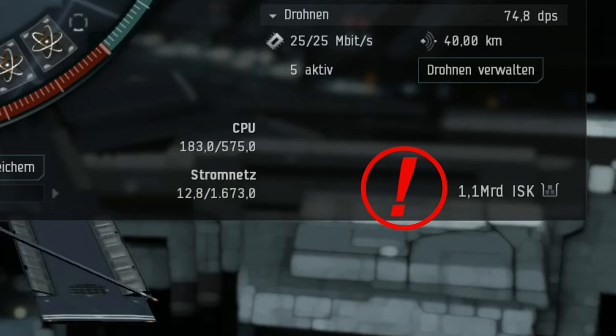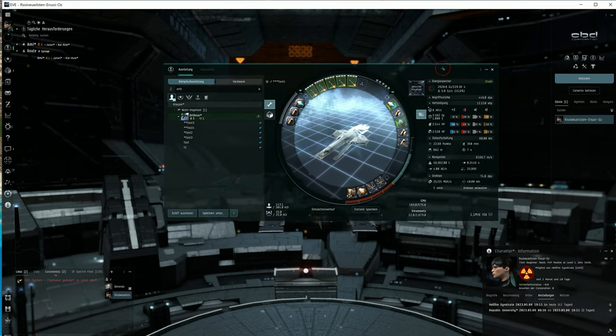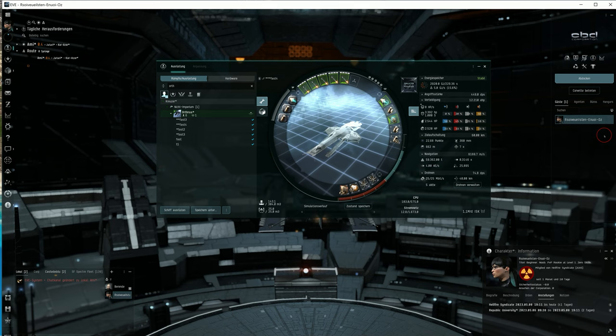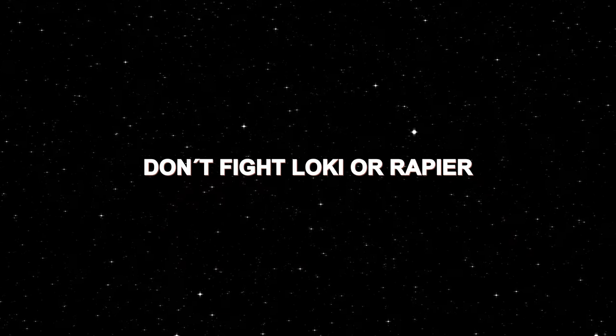By the way, I've noticed a substantial increase in prices in EVE over the years — or is it just me? I would greatly appreciate it if you could share a few sentences in the comments below regarding in-game price development. Always remember, a long web from a Loki or a Rapier can quickly destroy your ship. Avoid engaging those ships.